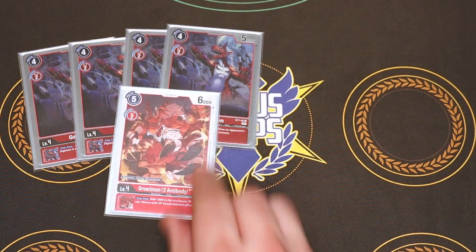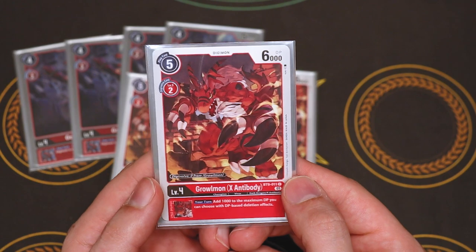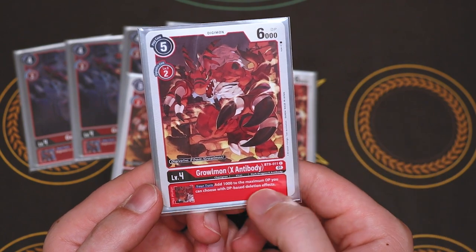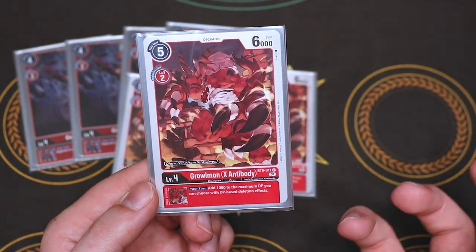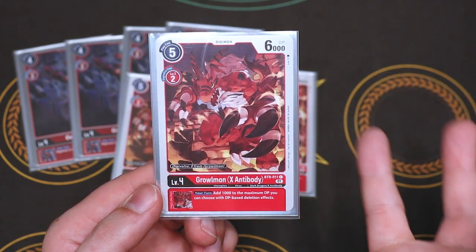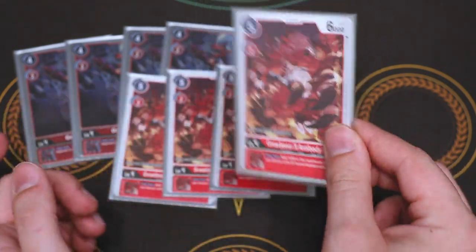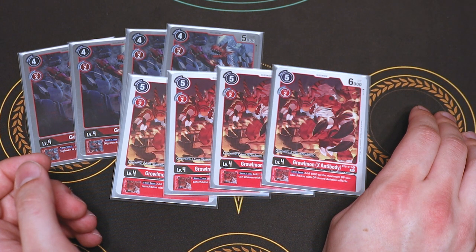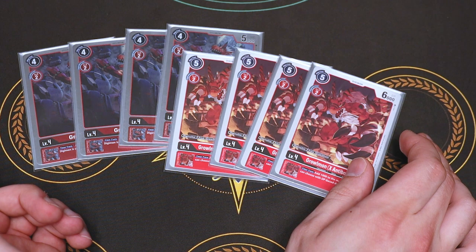We are also running four copies of Greymon X-Antibody. It allows you to Digivolve for zero onto the Greymon, so you can get the inherited really easily and Digivolve for free. It also has the same inherited effect as Guilmon X-Antibody — you increase the maximum DP on DP-based deletion effects by 1k. So if you have both this one and Guilmon X-Antibody, you can increase by 2k. It's a free Digivolve and there's X-Antibody searching in the stack as well.